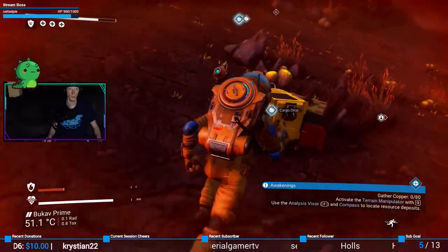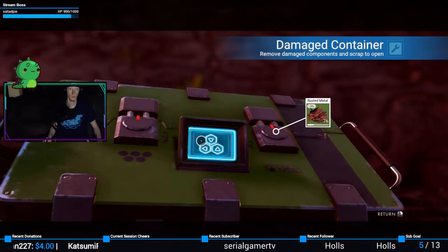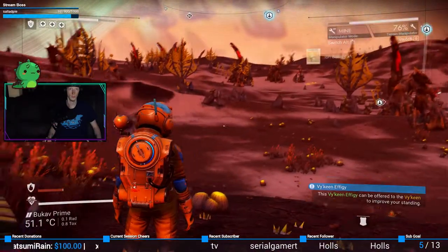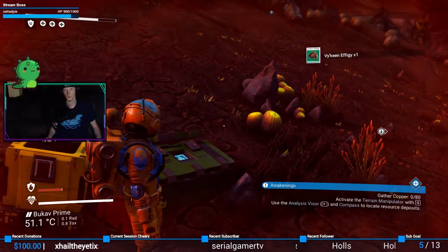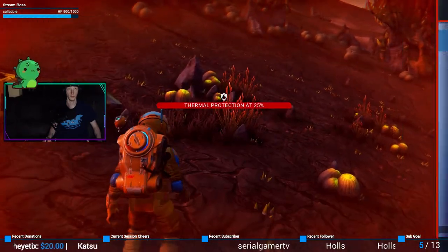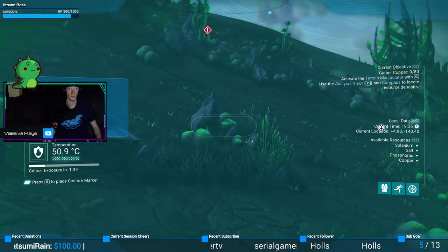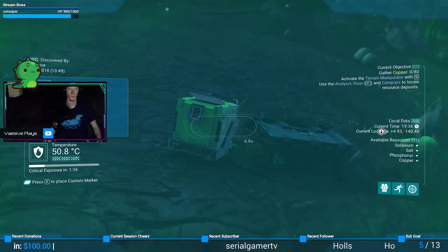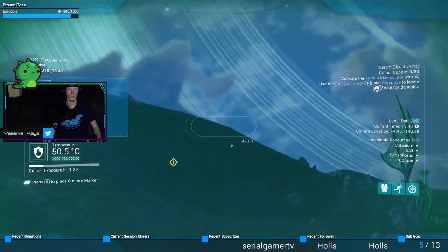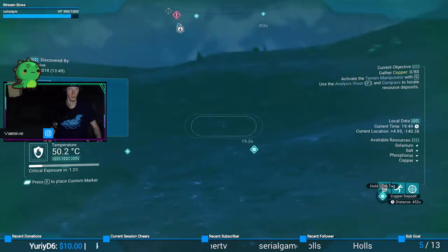All right, ow. That's not a copper deposit — very confused. This can be offered to something. Okay, that was not a copper deposit. What? I tried to scan some. That was not a copper deposit, it lied to me. There it is — nope, that's the 400 one.